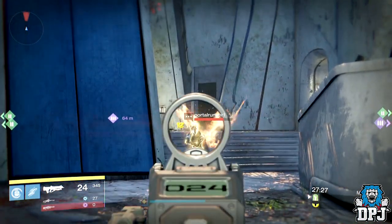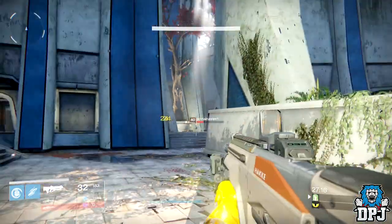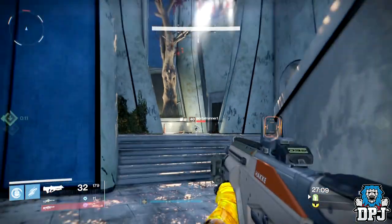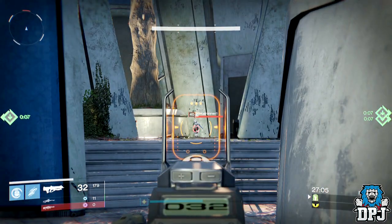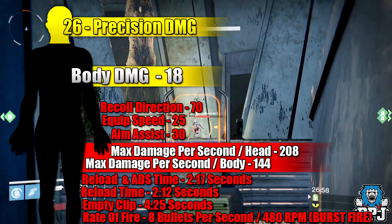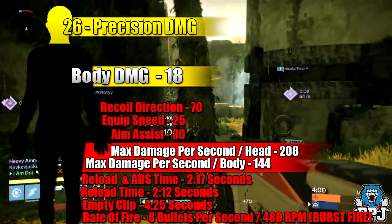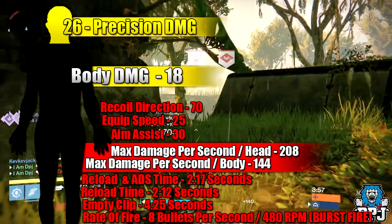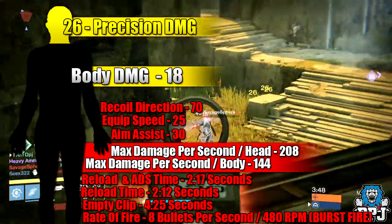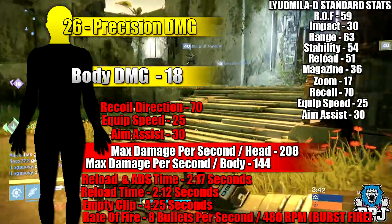Hitting those bursts when they're charging toward you in their super is a different story altogether. Let's check out this weapon's range falloff as standard, demonstrated on screen — you'll see the distance needed to hit a full powered shot and where the range starts falling off. It's not as good as you'd think, but it isn't too bad either. The stats: 18 damage to the body and 26 damage to the head, rate of fire of 8 bullets per second — 480 rounds per minute — empties its entire clip in 4.25 seconds. Reload time is 2.12 seconds, reloading ADS time is 2.17 seconds, aim assist of 30, equip speed of 25, and recoil direction of 70.